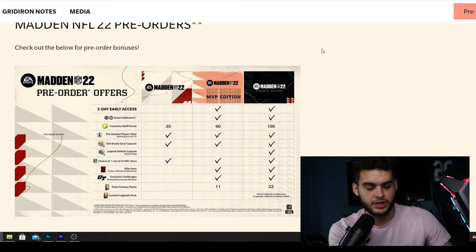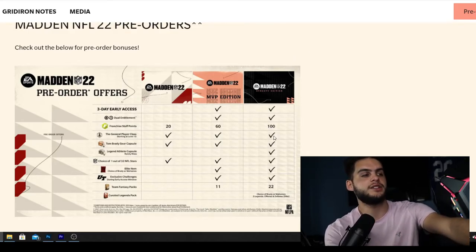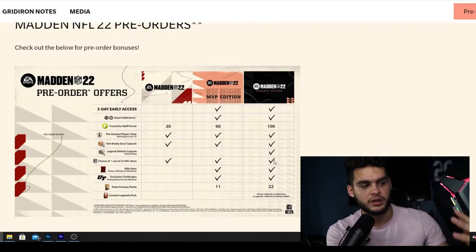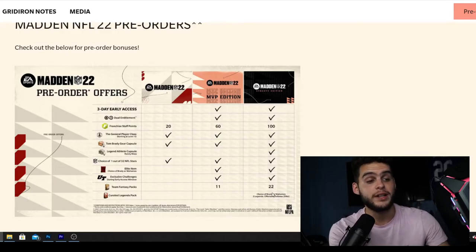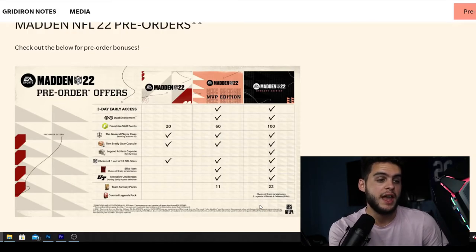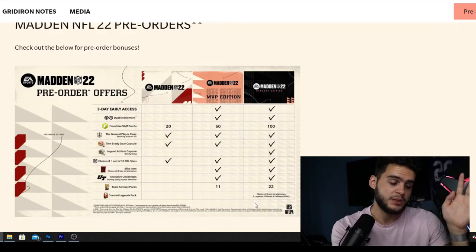The Dynasty Edition includes three-day early access, dual entitlement, an additional 40 franchise stat points, the General starting class, the Tom Brady capsule, a long athlete capsule featuring Randy Moss with Yard items, an elite item choice, one NFL Star, early access challenges, 22 packs - double the MVP amount - plus a curated legends pack with a choice of Brady or Mahomes and two legends offensive or defensive elite items.